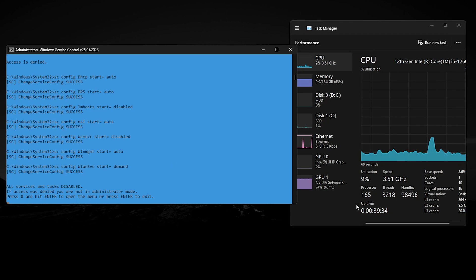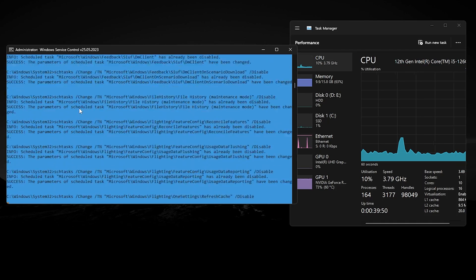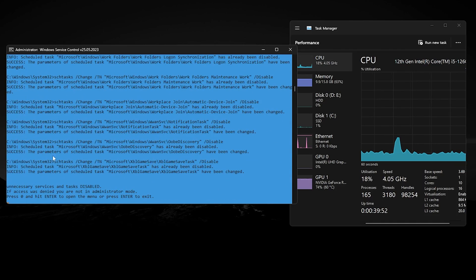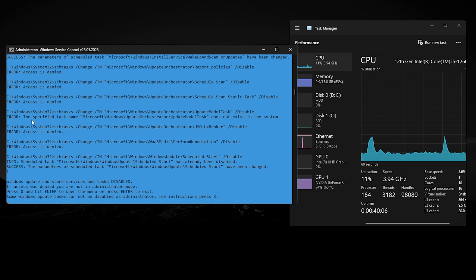The number hasn't changed yet because we need to reboot the PC for changes to take effect. Press 0 and Enter to go back to the main menu. Now press C from your keyboard and press Enter to disable all unnecessary services. Once done, press 0 and Enter again to go back to the main menu. Then press E and Enter to disable Windows Update and Store services.